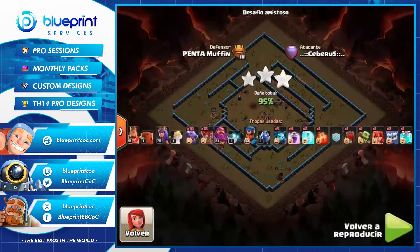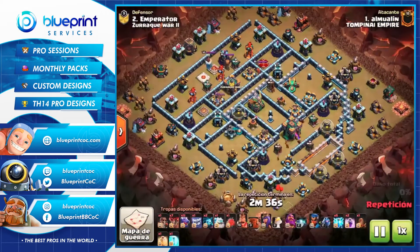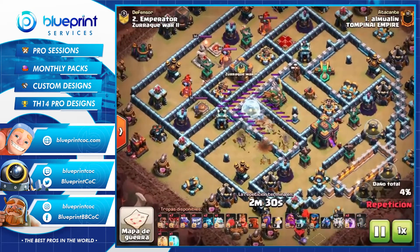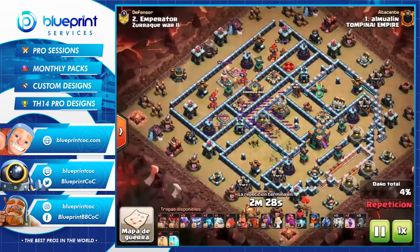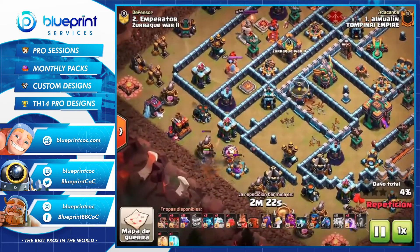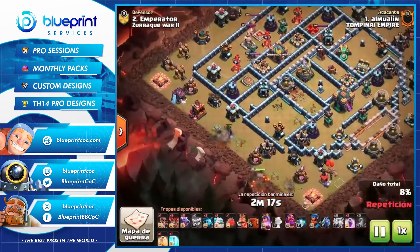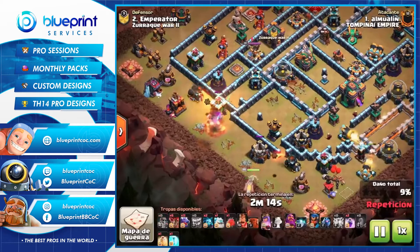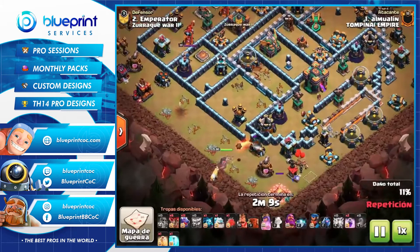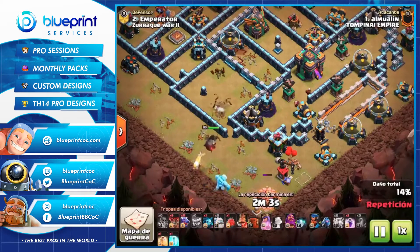Another variation is zap dragons. Zap dragons was actually pretty popular at Town Hall 13 but we haven't seen it as much at Town Hall 14. It's a bit different to the attacks we've seen because instead of using heroes to flank each side to create a funnel, he's actually doing a hero suey and going for the town hall to get a lot of value and set up a somewhat funnel for the dragons.